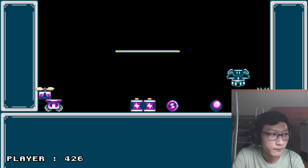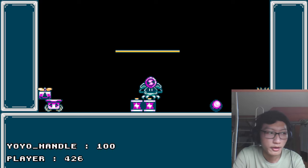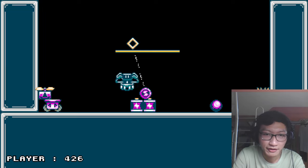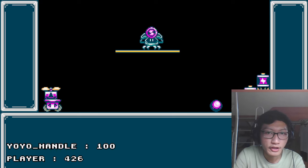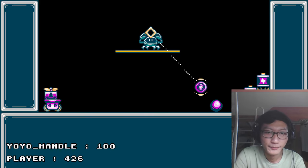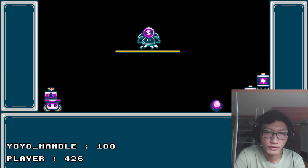The final item I currently have added, and also my favorite, is the yoyo. I mean, how can you not like this? This is the handle, and you can throw it out and then swing it around like it's a yoyo, which is awesome. Then you can retract it, so it's kind of like a grappling hook.